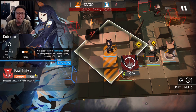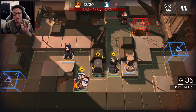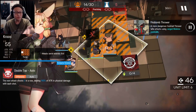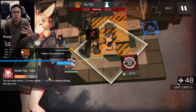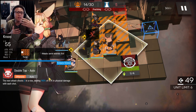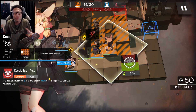Her Skill 1 increases the attack of her next attack to 200%, and it's an Offensive Recovery skill — it takes four hits, and then the fifth hit is the hard-hitting one. It's not too special, because many other operators have Offensive Recovery skills. Even Cruz, the operator to her right, has an Offensive Recovery skill that also costs four SP. Yet Cruz has a bigger range than Doberman, better attack speed, and delivers equivalent damage to enemies.